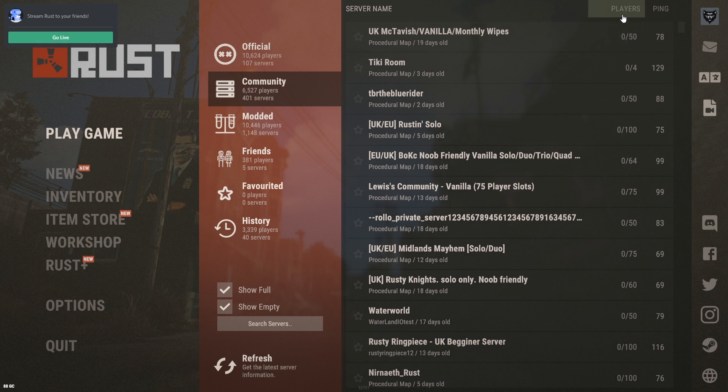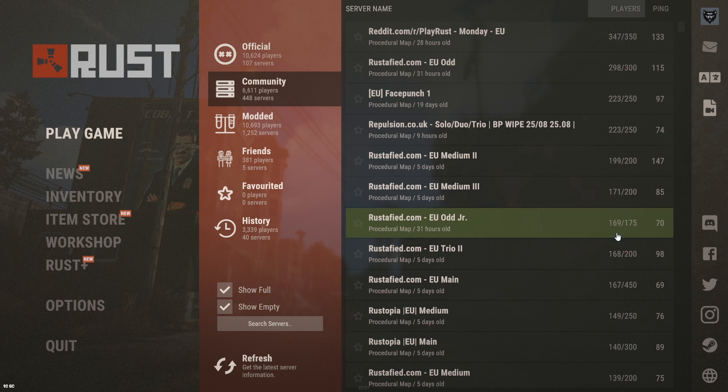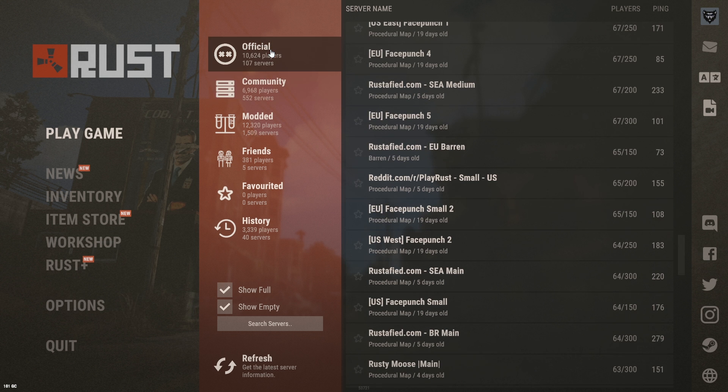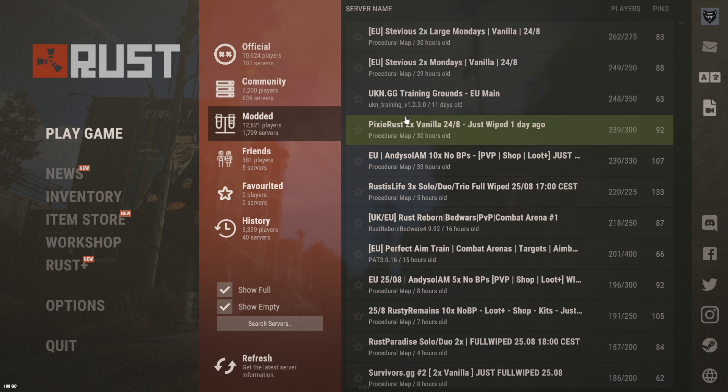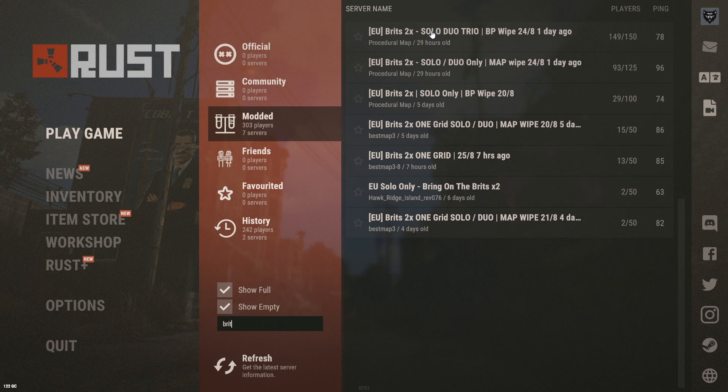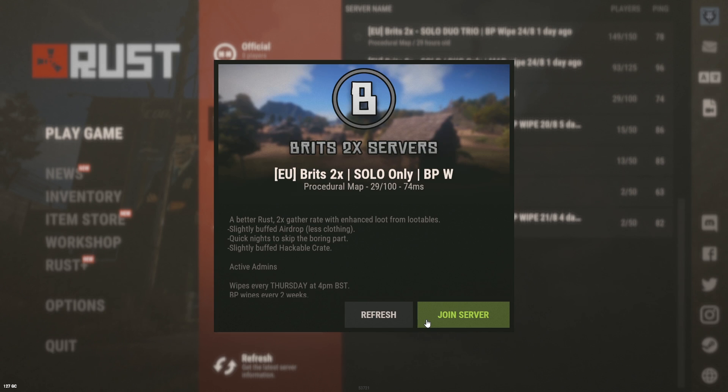It's usually best to look for a community server or a modded server with active staff who will monitor the players and ban hackers, cheaters, or anyone abusing the group size limit, giving you a more fair chance. If you are finding it's a little slow to progress then you can try moving on to a two times server for a slightly sped up Rust experience. I wouldn't recommend going any higher than a three times server otherwise it's not really Rust. You can check all of this information in the server description in most cases just by clicking on the server in the server list.